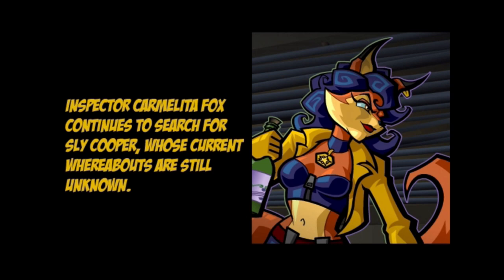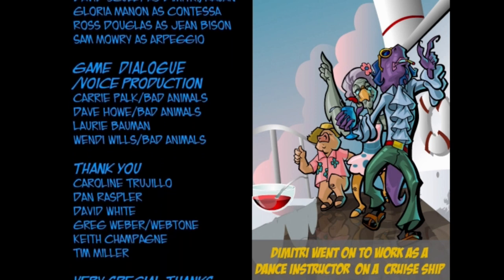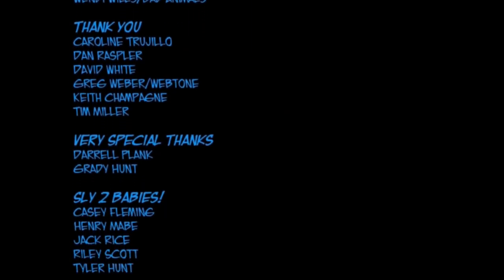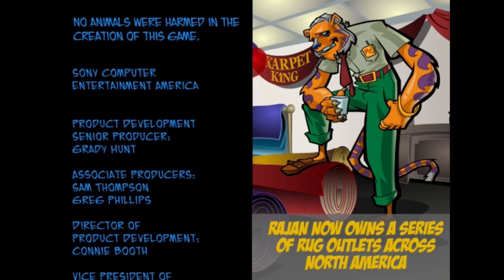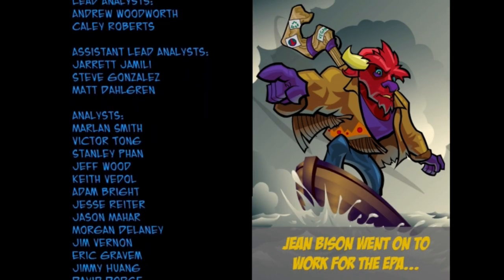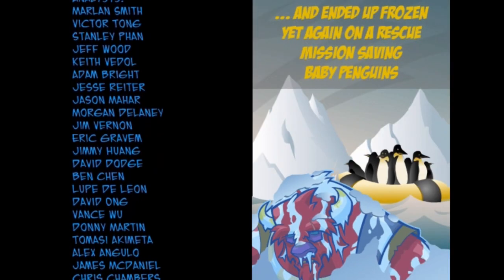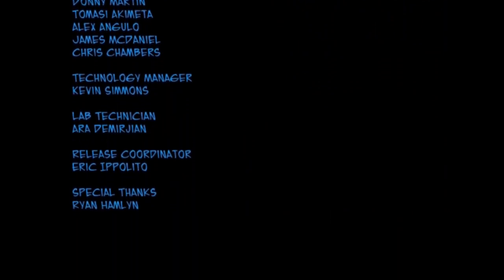Inspector Carmelita Fox continues to search for Sly Cooper, whose current whereabouts are still unknown. It's been quite a ride. Dimitri went to work as a dance instructor on a cruise ship. This is something I like that this game has that the first one didn't — a little 'Where Are They Now?' Rajan now owns a series of rug outlets across North America. And something I like is the fact that the members of the Claw Gang actually managed to turn themselves around. Such as the Contessa, who went on to become the most successful real estate agent broker — even though she's still a cold-blooded murderer. Jean Bison went to work for the EPA and ended up frozen yet again on a rescue mission saving baby penguins. Poor guy.